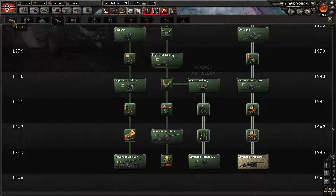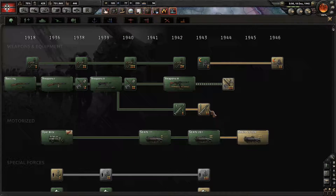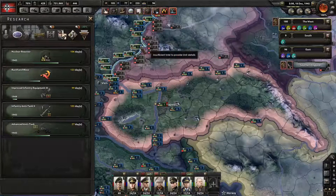I need to pick a research. It was probably rocket artillery, so I'm going to have to change some production here. We'll get better anti-tank equipment.